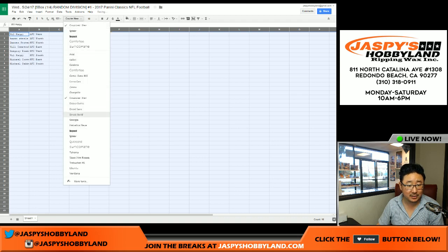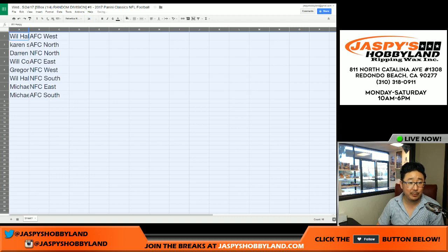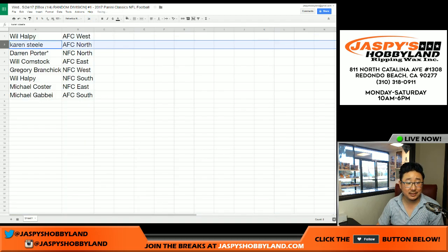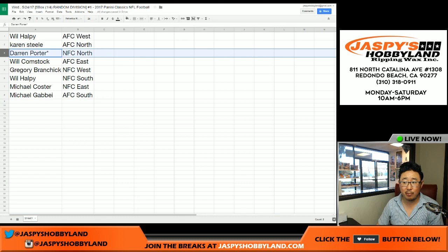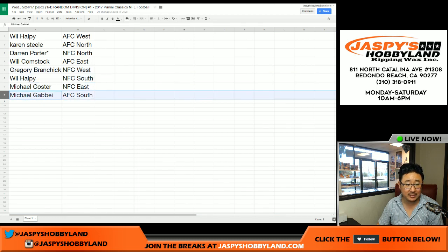AFC West on top, AFC South on the bottom. Will Halpy, you have the AFC West. Karen Steele, AFC North. Darren Porterhouse Steak. Last Bot Mojo, NFC North. Will, AFC East. Greg, NFC West. Will, NFC South. Mike Koster, NFC East. And Mike G., AFC South.